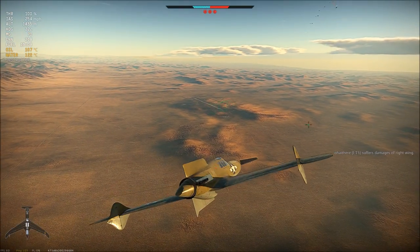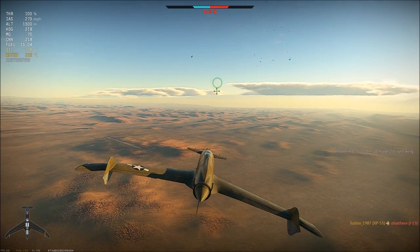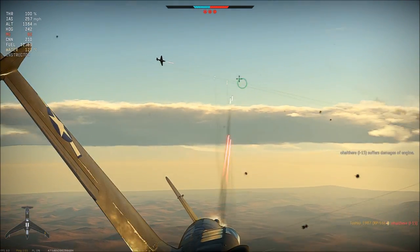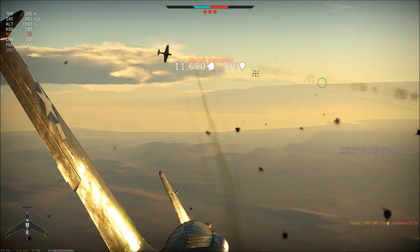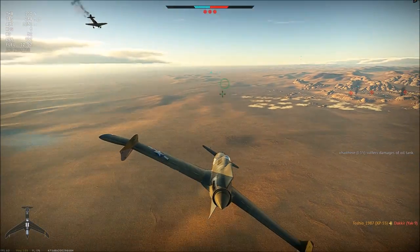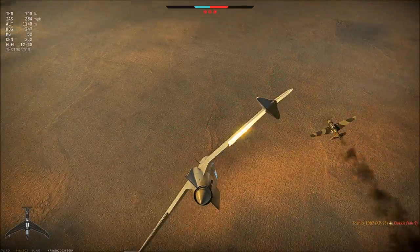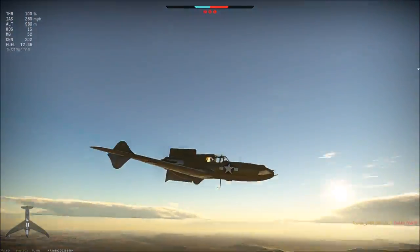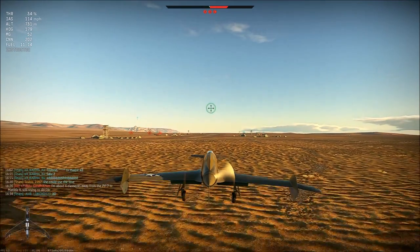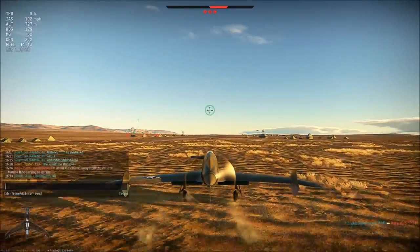The roll rate is one of the weak spots on this vehicle, but supplement that with snap rolling — that's using your rudder in the same direction of your turn as your ailerons — and that'll snap you quickly to the side. You just might have as much fun with this aircraft as I have. I've had so many good times with the XP-55, and check out this smooth landing.